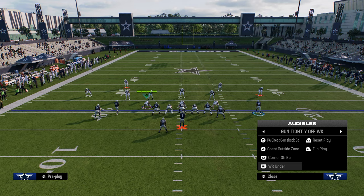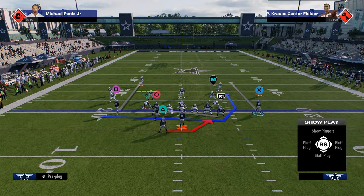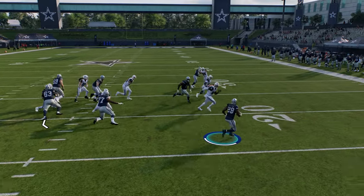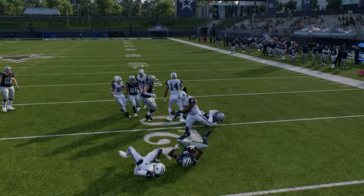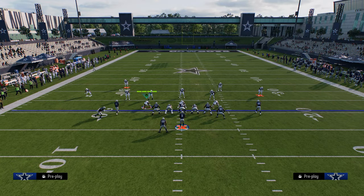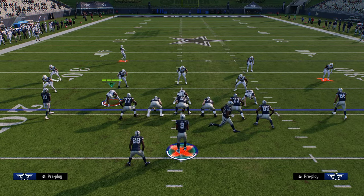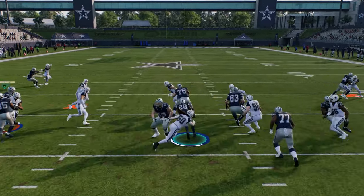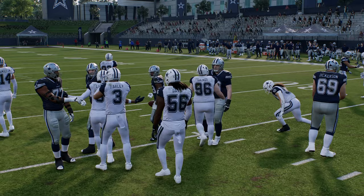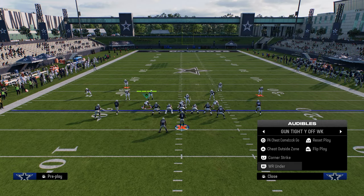After that, we get into our quick snap series and the outside zone run. This outside zone run is pretty good — you get an auto motion blocker and it runs like a stretch so you can get outside with it. If the hole is up the middle, you can just cut the ball right upfield as well. You'll see I'm going to glide to the right and then see the hole and put my foot in the ground and cut upfield for a couple of yards. You also have the cheat motion in here.